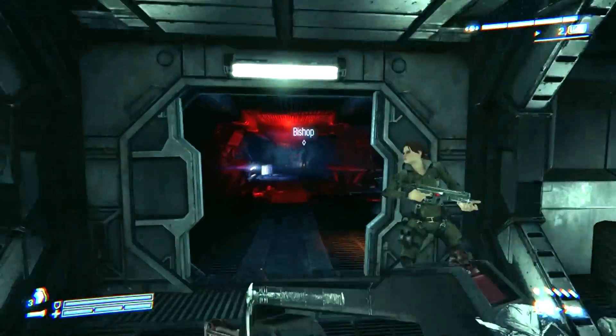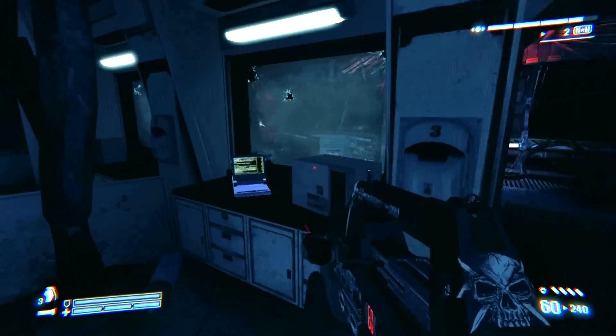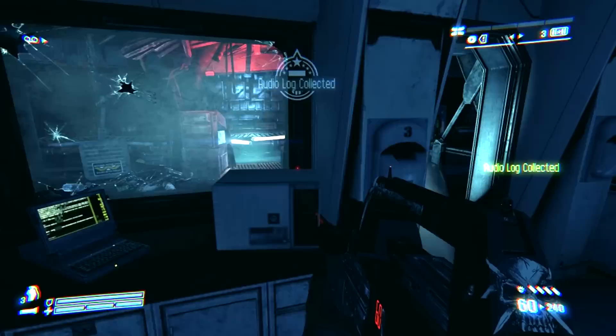Hi! Welcome to Aliens: Colonial Marines Dog Tags and Audiologues and such. Just inside Hadley's Hope, Audiologue number one is in a room on the left — it's pretty much the first room you come to.